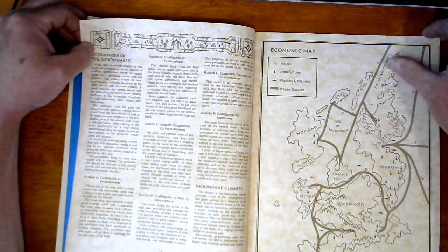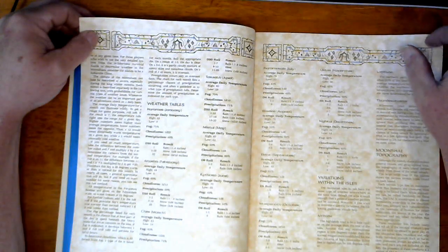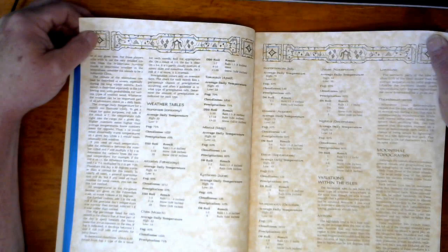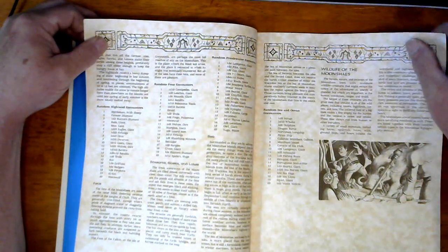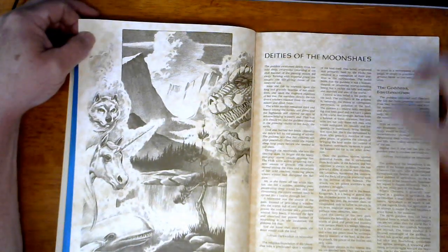Economy. Weather tables. Variation within the Isles. Topography. Wildlife of the Moonshaes. Random encounters. Deities of the Moonshaes.